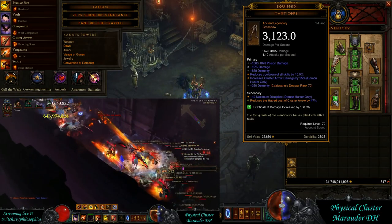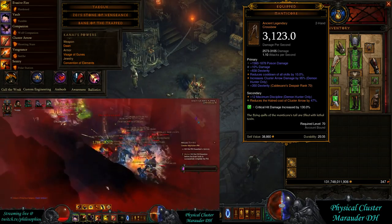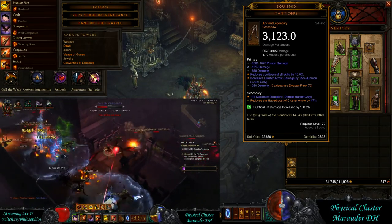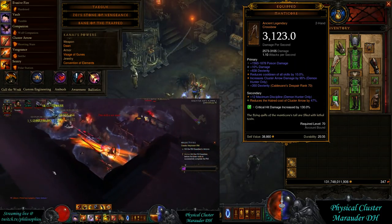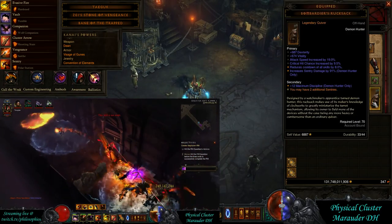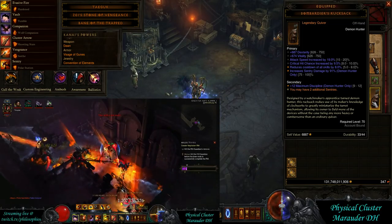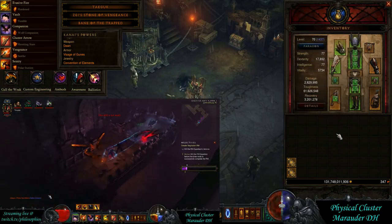Some of the new items: the Manticore is going to give you a Cluster Arrow damage modifier as well as resource reduction — really huge for Cluster Arrow spam. One of the big issues with this build in the past was resource, so you get up to 50% reduced cost on Cluster Arrow, which is key for being able to spam it. The Rucksack has been changed and now has up to 100% damage bonus for your sentries, which is really good since a large portion of your damage comes from sentries.